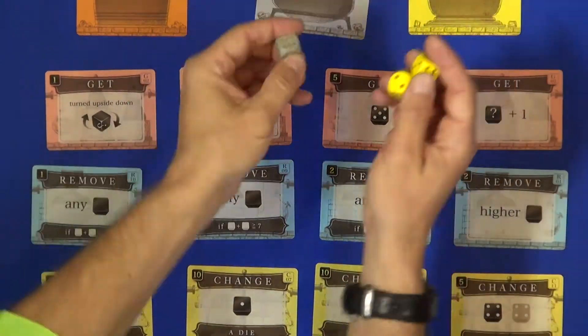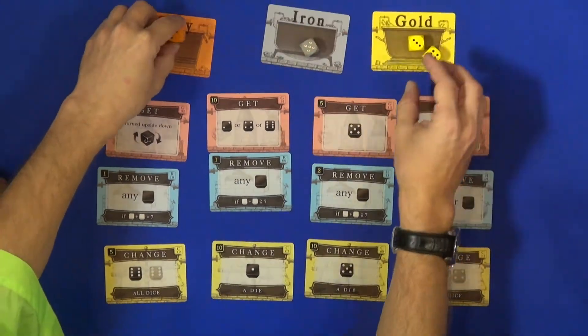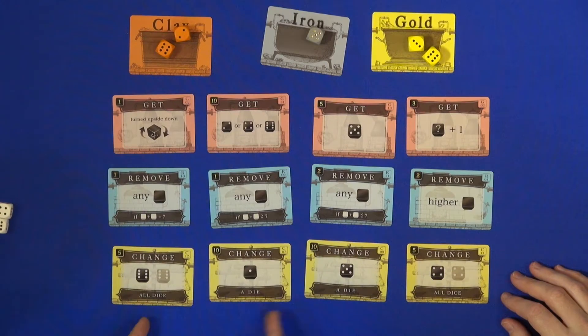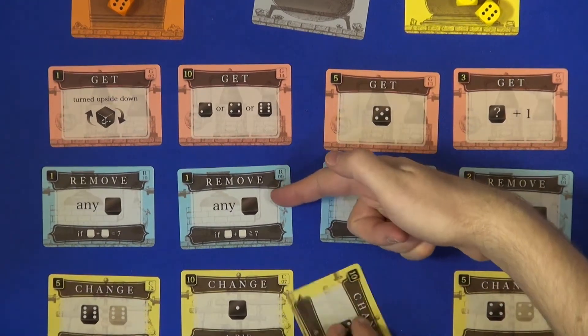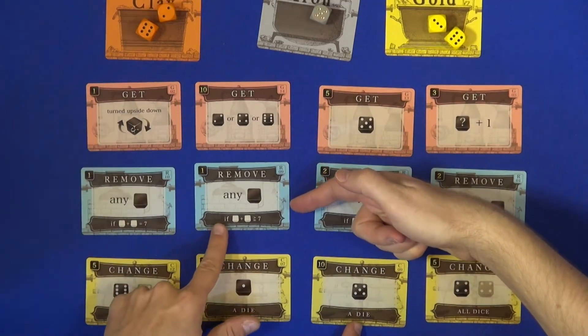You start by rolling these dice and you put them out here, and the six and two is supposed to become a five. So you start to look at the changing: okay, I need to get a five. I can change one die into a five, but I need to remove a die as well.